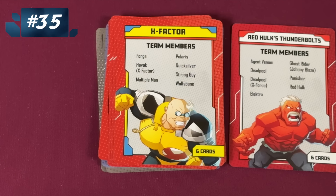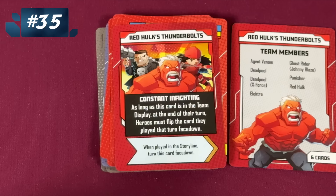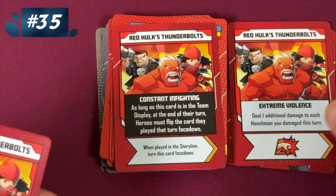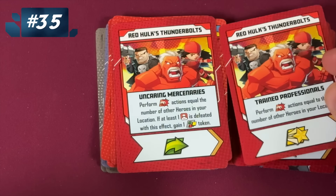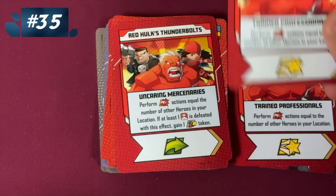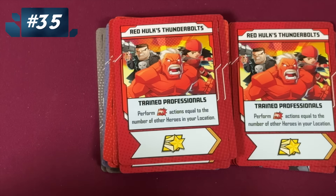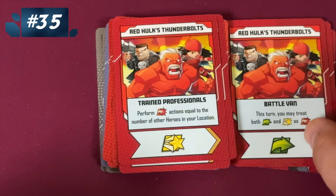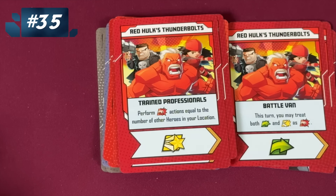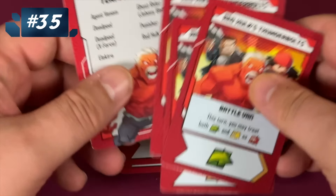Then we have Red Hulk's Thunderbolts. Here heroes have to flip the card they play that turn face down — that's such a bad card. Because of that, the extreme violence of doing extra damage doesn't seem to overcome it. This is all about fighting. Here, you do actions equal to the number of heroes — that's pretty cool. And here you can turn other icons into fighting, but it's just so specifically fighting. Which is cool, but what if you're not in a fighting mood? So that's Red Hulk's Thunderbolts.